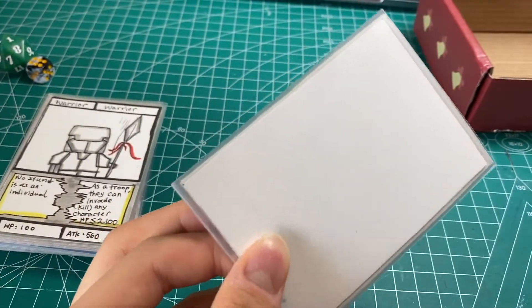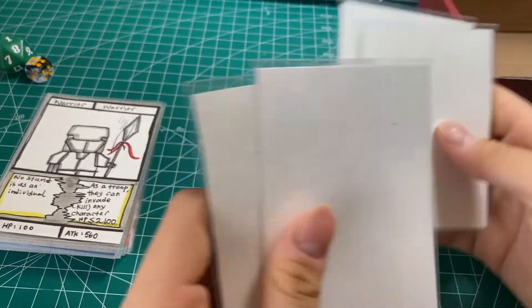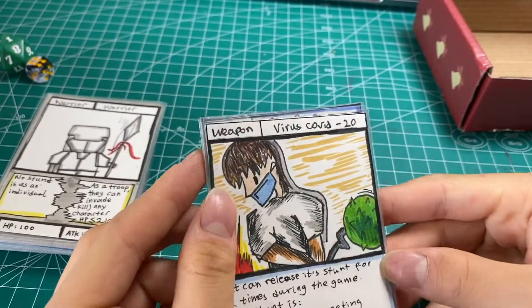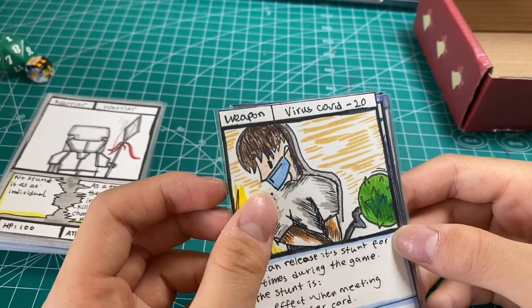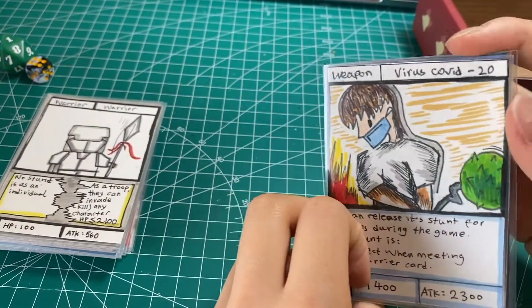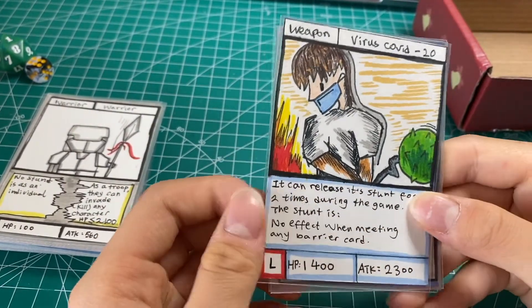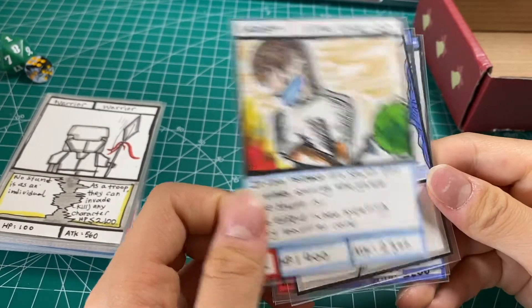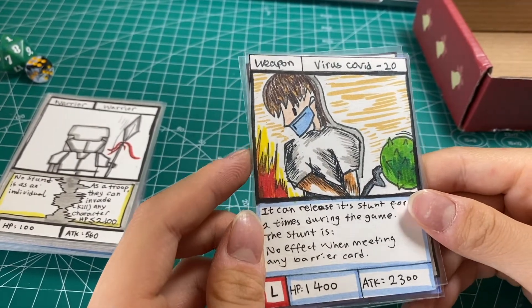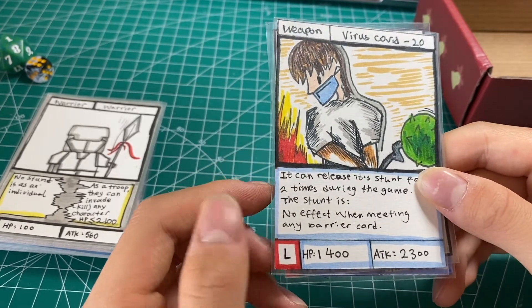We have four more cards. This is a new one I haven't shown before — Virus Covered 20. I don't want to sound like a fortune teller, but it's just for fun. It can release stunts two times during the game and the stun has no effect when meeting any barrier cards. It's a legendary card.